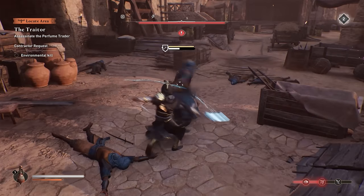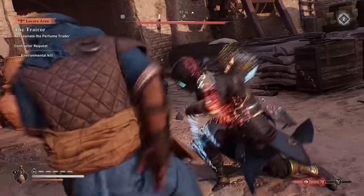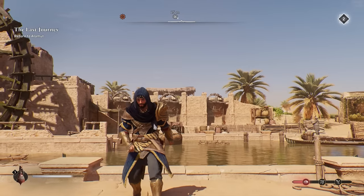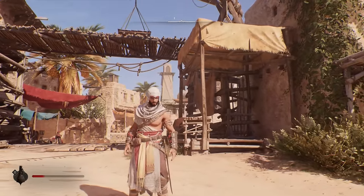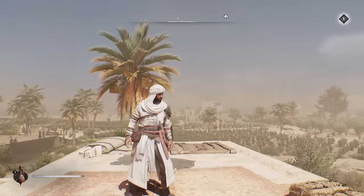Being an assassin is all about cunning and lethality, but all of that would be a waste without the drip to back it up. That's why today we're going to take a look at some of the best armors and outfits you definitely want to get your hands on in Assassin's Creed Mirage — from rags to Master Assassin and even alien suits. Make sure you hit that like button if you find this video useful.